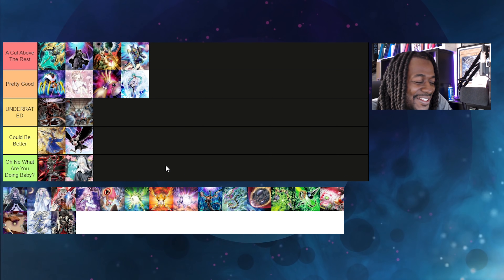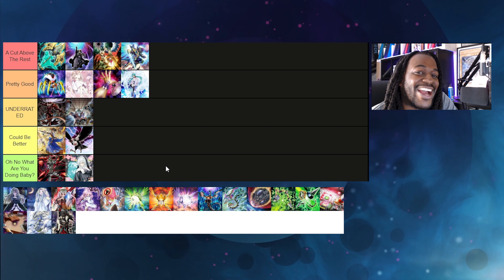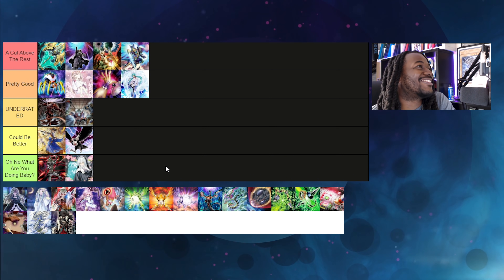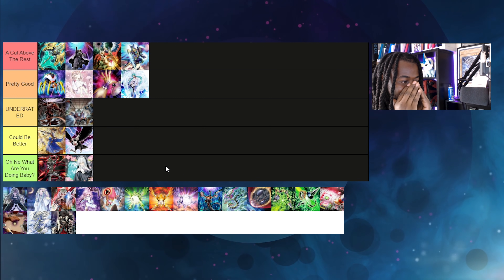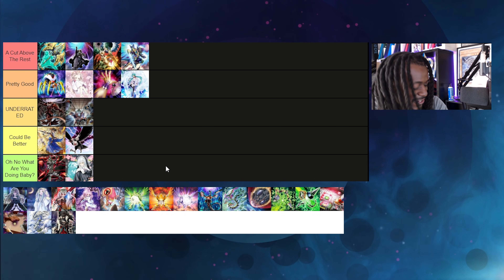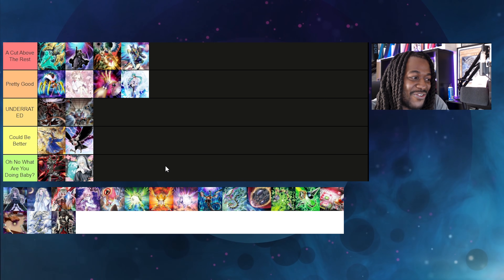Ghost Sister & Spooky Doggo is an 'Oh No, What Are You Doing Baby?' card. I bought these cards at $20 a piece and I will never let myself forget that. The life point gain is cool and gaining a lot of life points off Drytron monsters is cool, but when they have the ultimate negate board because you didn't play a good hand trap that can stop their turn, it doesn't matter how many life points you have — they'll just attack for game.